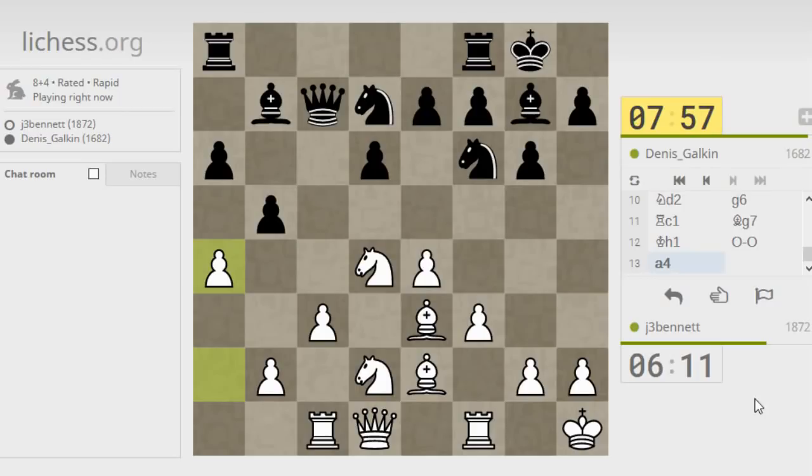If he pushes I can take with a tempo on his queen, plus my knight is protected anyway and not under attack. If he takes I'll have pressure against his a-pawn. He ignores it — oh, he attacks my knight, not quite the same as ignoring it. If I take here he takes my knight, I take back — that's no good. I don't have any great squares, do I?